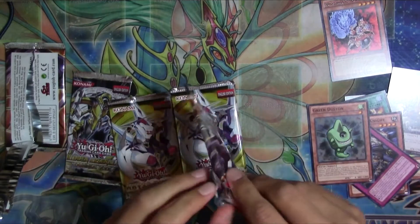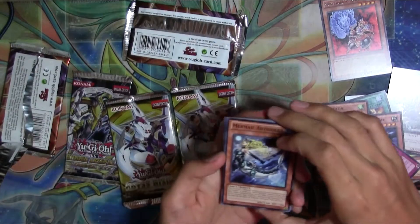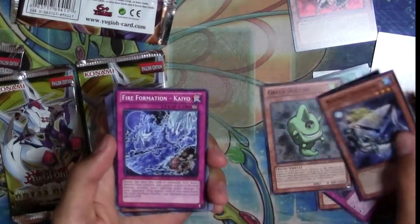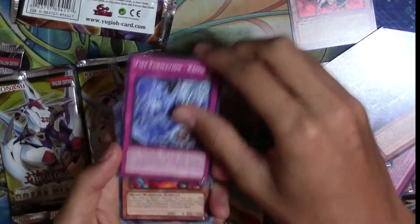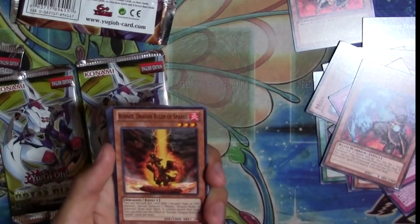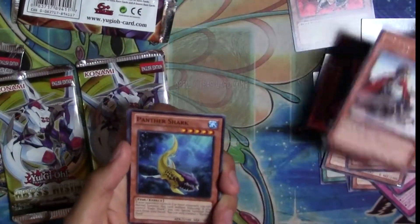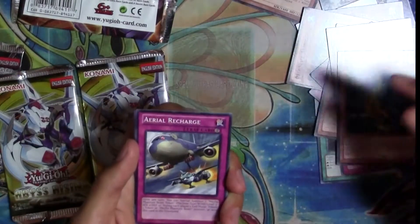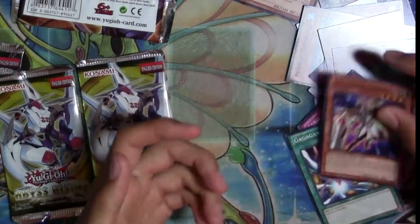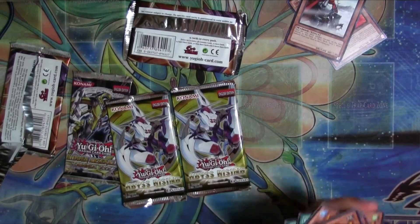Pack 2 of Lord of the Tachyon Galaxy. We got a Mermail — some mermaid thing — Fire Formation Ka Yo, Brotherhood of the Firefist Wolf, Burner Dragon Ruler of Sparks, Altitude Knight, Panther Shark, Aerial Recharge, Ga Ga Ga Wind, Tadakawa Knight. And yeah, that's it for Lord of the Tachyon Galaxy — no holo yet, but I'm going to keep on looking.